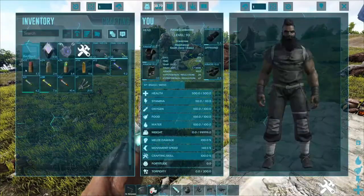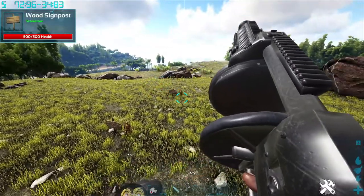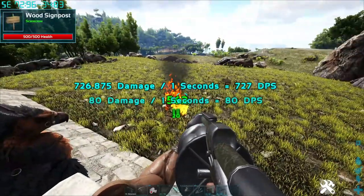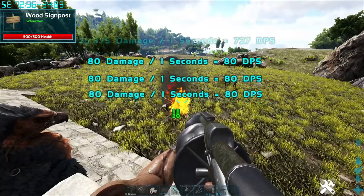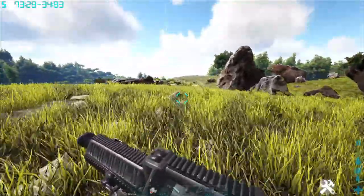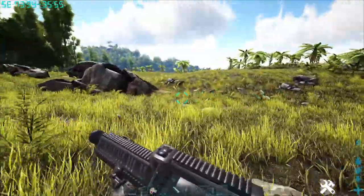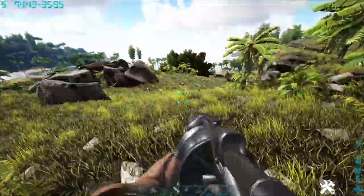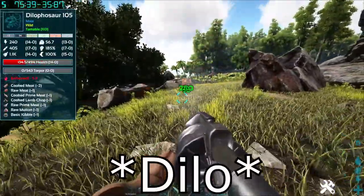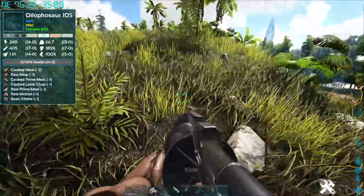Next up, we have the Fire Grenade — a very fun one. It causes fire on the ground and deals damage. It's an impact grenade: once it hits it causes 726 damage initially, then does a bunch of 20s which come out to 80 DPS. We can light up enemies with this as well. We found an unsuspecting Diplo — boom, it's on fire, and it's down. Very useful, very fun.